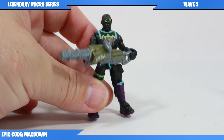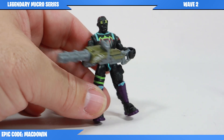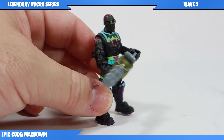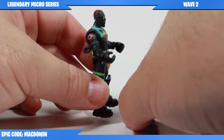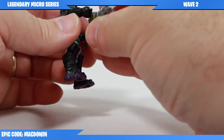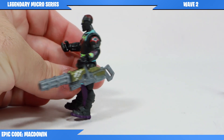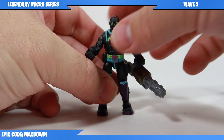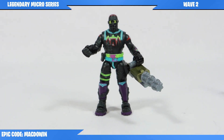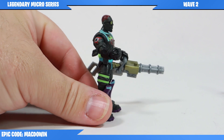Next we have Light Show and he comes with the minigun. One of the problems I have with this figure is that the minigun can't be held the way you're supposed to hold it. There's a handle in the back and a handle on top, but because of the way the arms are articulated, you can't get the arm to rotate so Light Show can hold both handles. So you have to choose how you want him to hold the gun. I think the details look actually really pretty good.